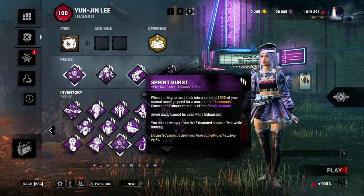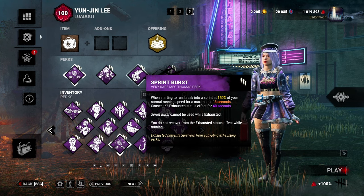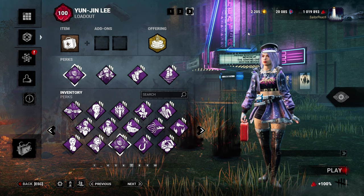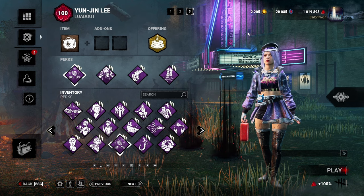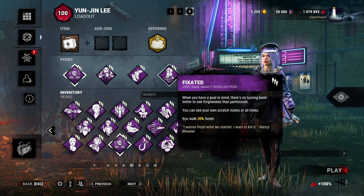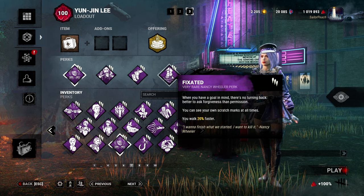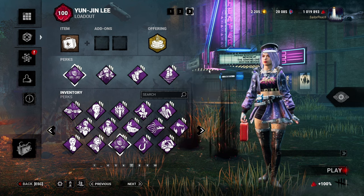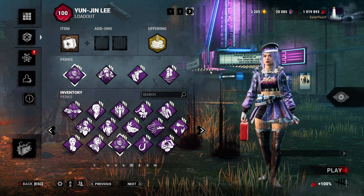So we're taking Sprint Burst. When we run, we run at 150% normal running speed for up to three seconds and then become exhausted for 40 seconds. Nice and simple exhaustion perk, and with Blood Rush it means we can give ourselves two Sprint Bursts in a row to try and make some distance from the killer when we're on death hook. Then we're also going to take Fixated — we walk 20% faster and see our own scratch marks. I am terrible for running all the time when I have Sprint Burst especially, so Fixated at least gives us that faster walking speed to try and keep Sprint Burst for when we can actually make proper use out of it.